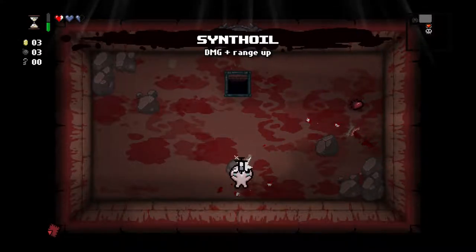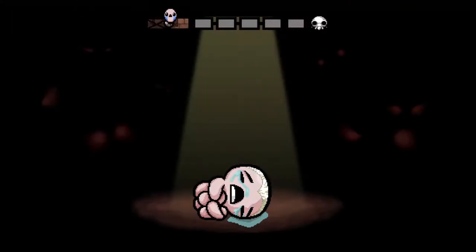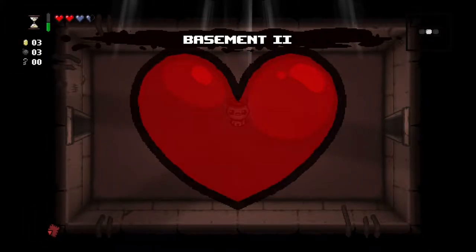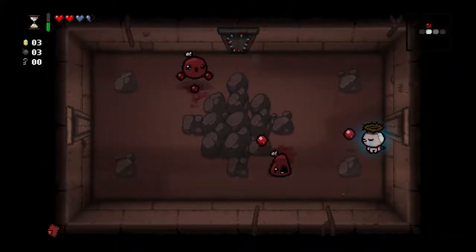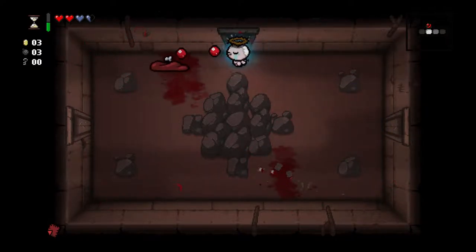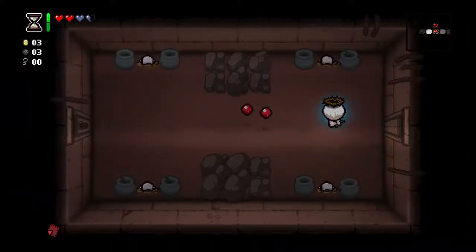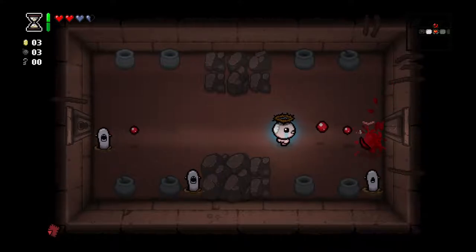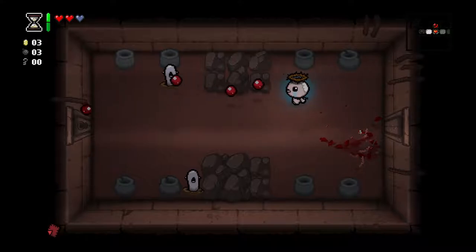We got an eternal heart and Synth Oil — damage and range. More damage. Awesome, let's go. Now if we can keep these soul hearts alive we will most likely get a deal with the Devil, which would be very beneficial. We can only trade for a couple of things but we're in a pretty safe place to be able to do so.